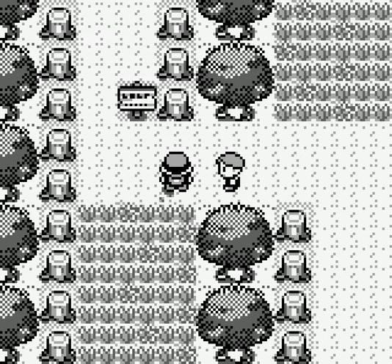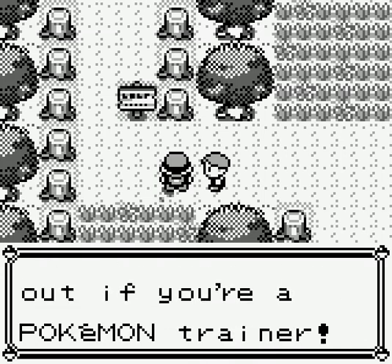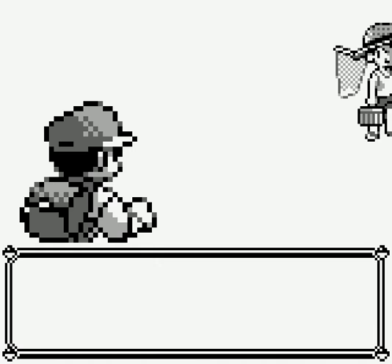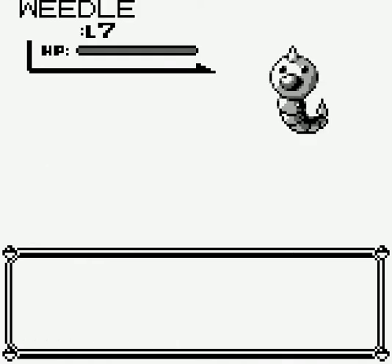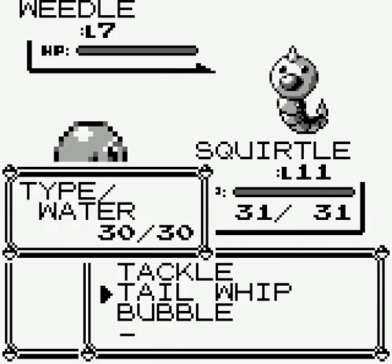And a trainer fight. You know, you can't jam out if you're a Pokemon trainer. Bugcatcher - you're going to be seeing them a lot. Bugcatcher wants to fight. He sends out Weedle, level 7. Nice. Time to test out Bobbo.